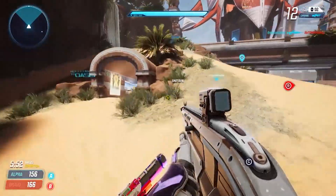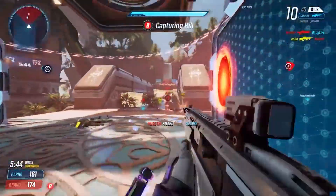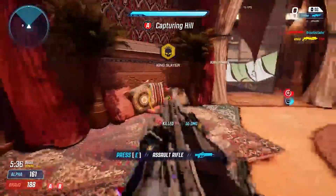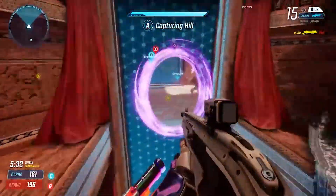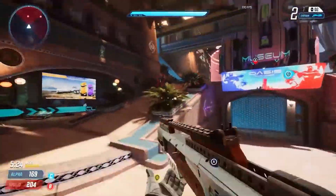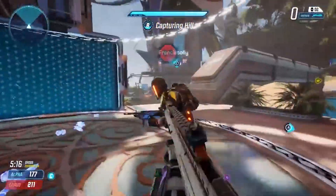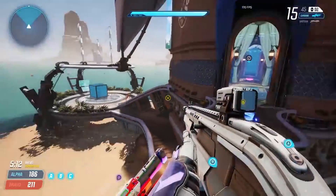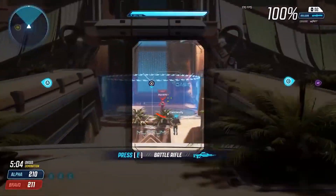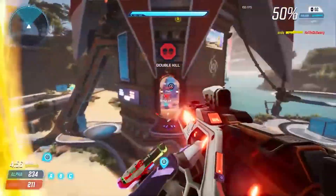The next way to get drops in Splitgate is going to be your daily logins. Every time you log into Splitgate, you can actually claim your daily login reward. This resets every Monday at midnight, so you've got a whole week. You go in every day and just claim one reward — you can get XP, you can get Splitcoin as well. And on the fourth day of logging in, you will actually get a drop. So make sure you're logging in for four days in a row. You can get a drop every week from the daily login, so make sure to claim that. Just go to your reward center and there should be a section for daily logins.